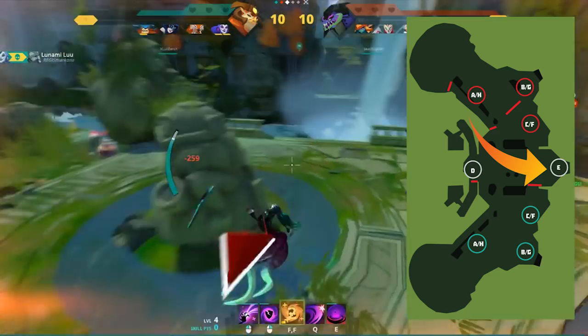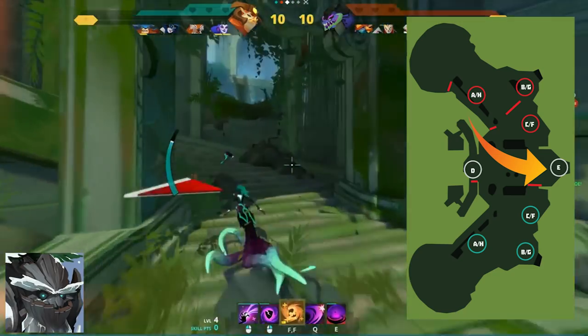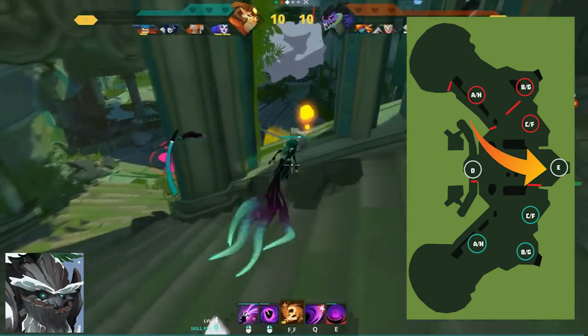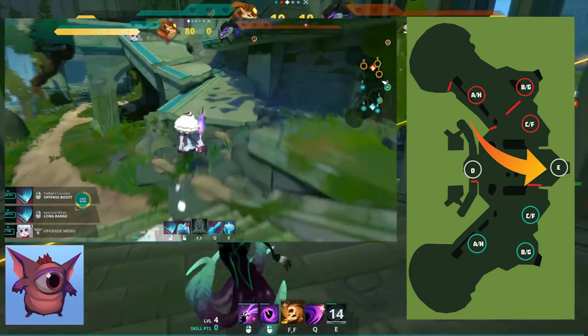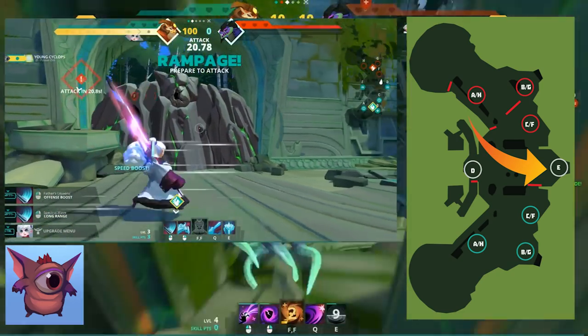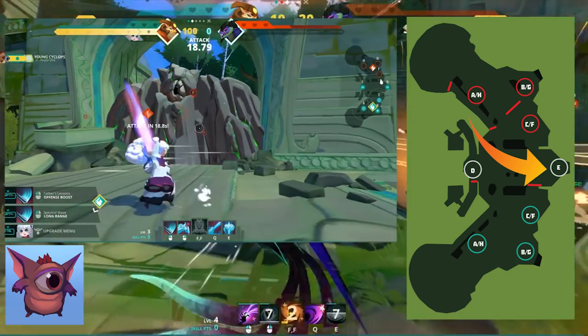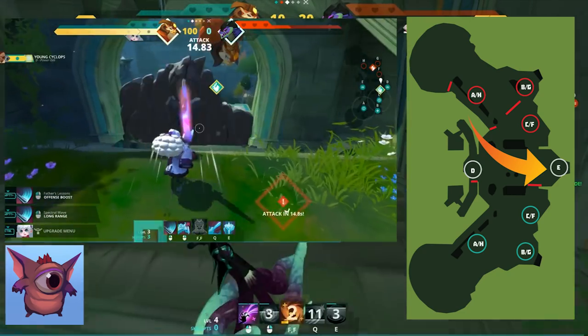Moving on to E point, I recommend summoning a Cyclops or a Bloomer. The Bloomer generally offers healing — something you can initiate from and retreat to. A Cyclops on E puts a wall between their F and your E point, blocking their attacks and creating a gateway so they can't retreat easily and have to run the long way around just under D.